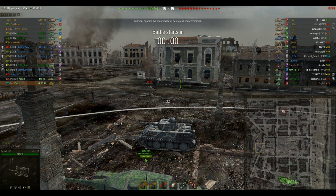I tend to play more in the right-hand side of the map, because the west side is usually a big brawl with heavies and TDs. My goal is usually to try to get around the back and come in on the back side of them so I can flank them.